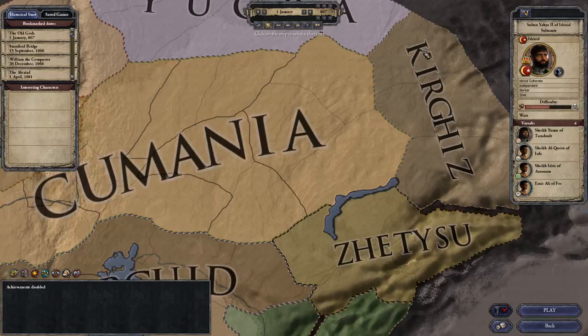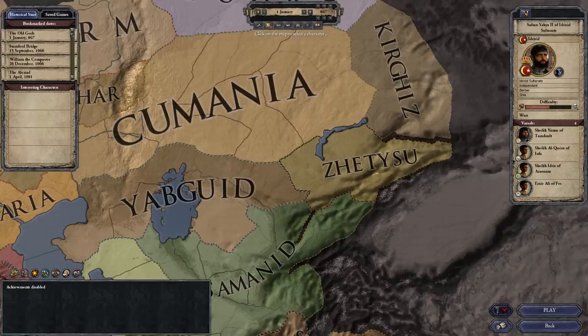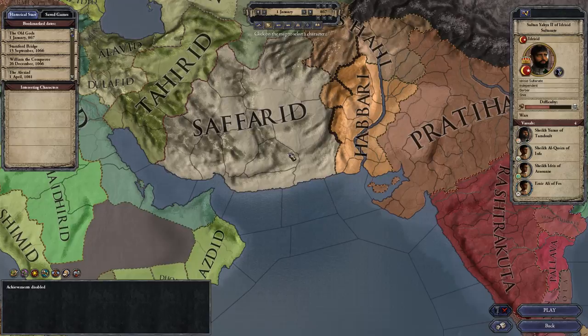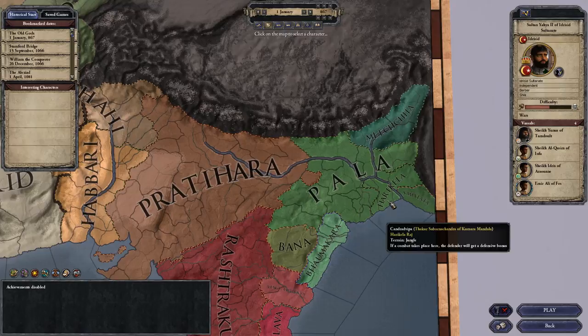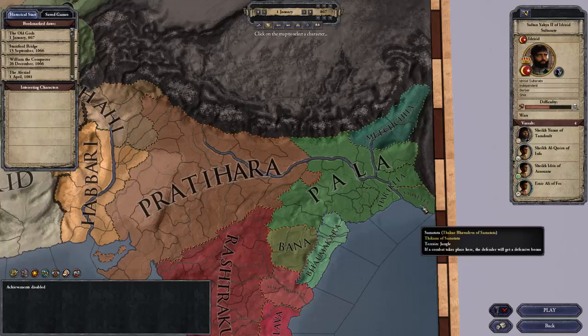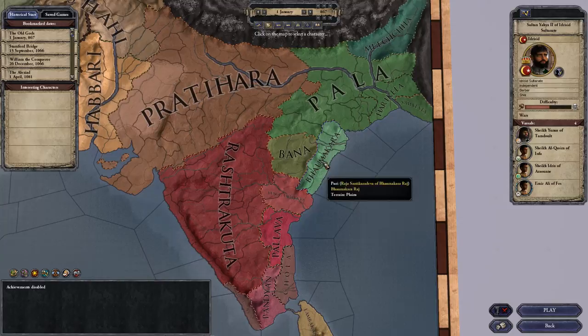There's Kyrgyz, Zityusu, Kumania has expanded, the Yagbuids have expanded, the Samanids have expanded, the Safarids have gotten more land. And then they've added in the Shahi, Habari, Pratahara, Pala, Harakela, Samatata, Mlechacha, Bana - a bunch more countries that I'm not going to bother butchering the names of.